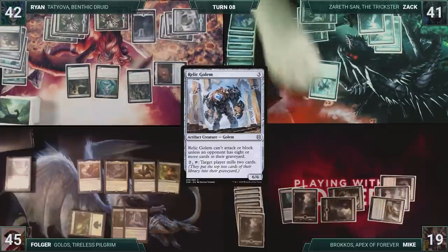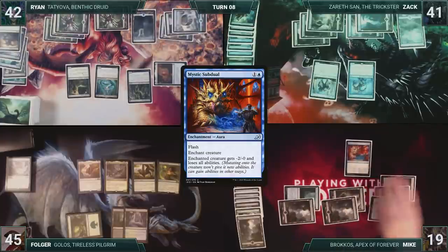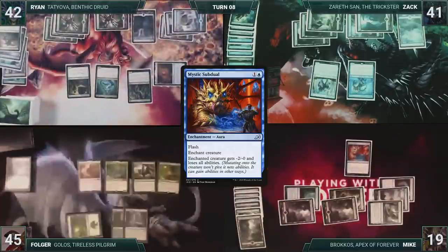Zack draws and then casts Relic Golem. He casts Nimble Trap Finder. Zack passes. At the end of Zack's turn, Mike flashes in Mystic Subdual, targeting Golos. Folger sighs, and Subdual resolves. Then Zack discards to hand size.